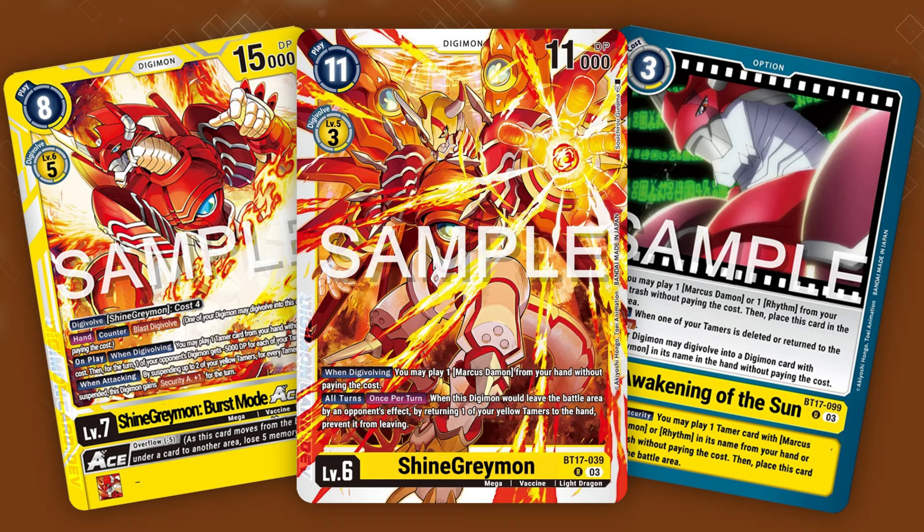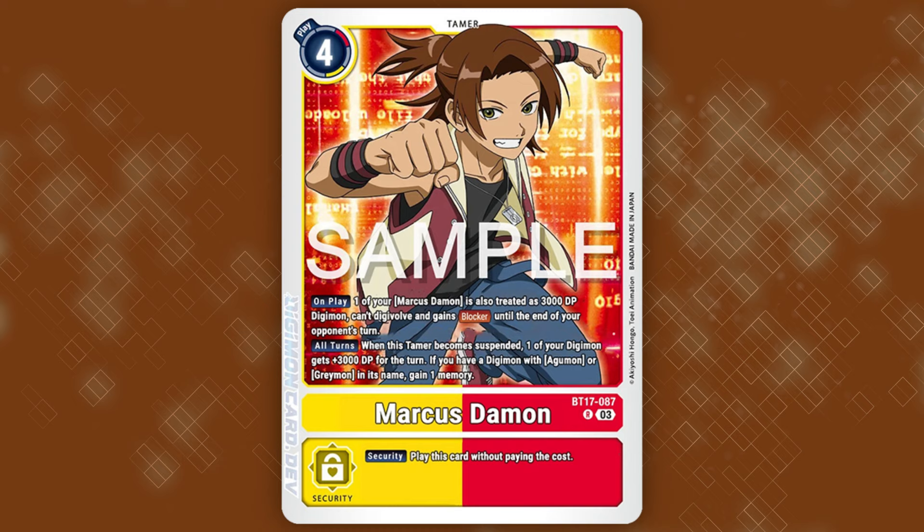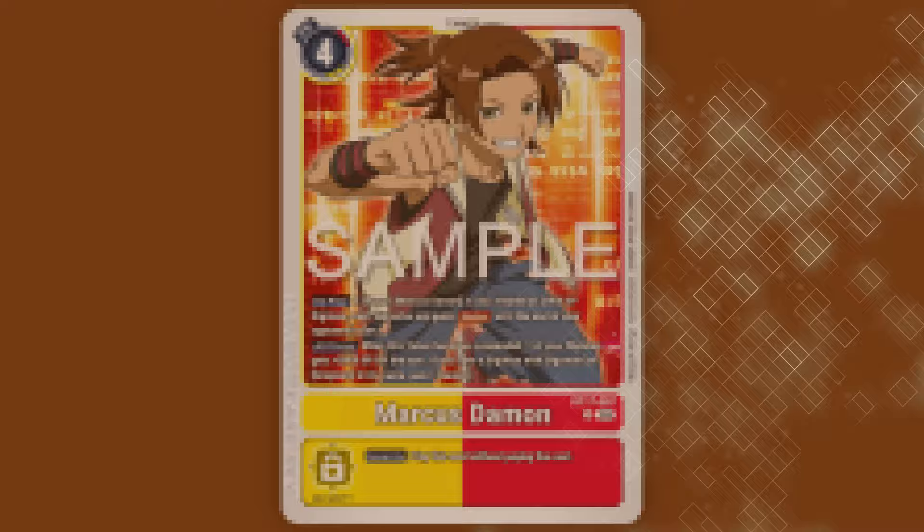If this wasn't good enough, the original play effect of Awakening of the Sun lets you play a tamer at a premium of only 3 cost, where they would normally be 4 or 5. And finally, speaking of tamers, the new Marcus takes the defensive role by letting him act as a 3k DP Digimon with blocker, and when rested gains 1 memory and boosts one of your Digimon by 3k DP. The new offense of ShineGreymon Burst Mode plus the defensive power of the ShineGreymon, Awakening of the Sun option, and blocker Marcus are the perfect combination.